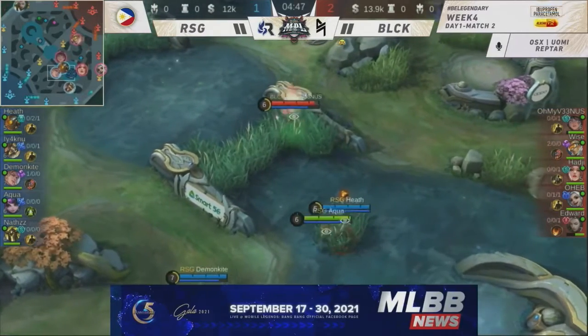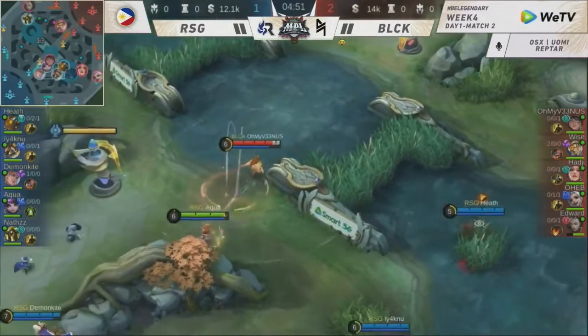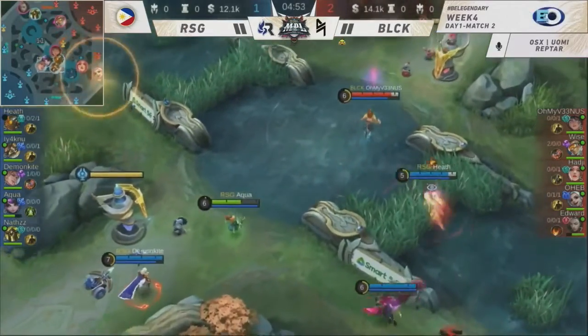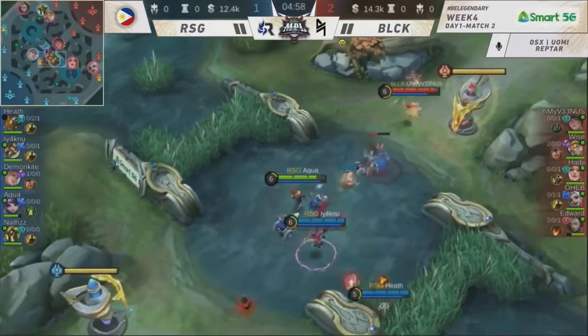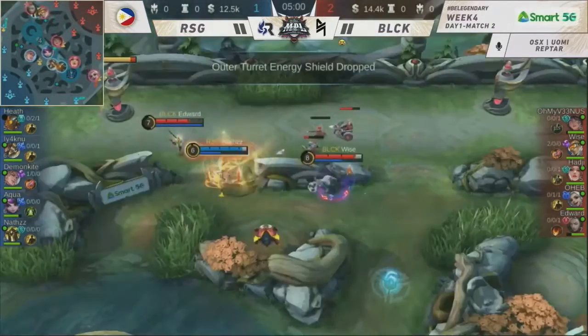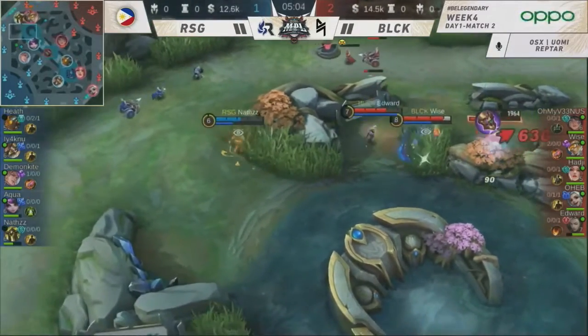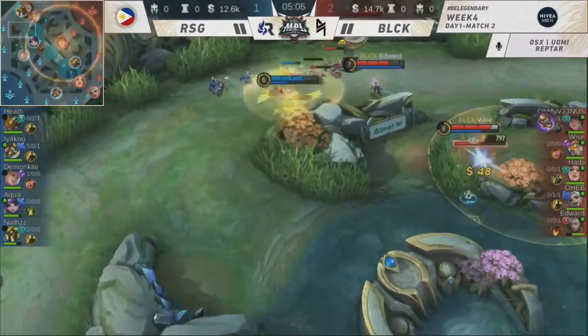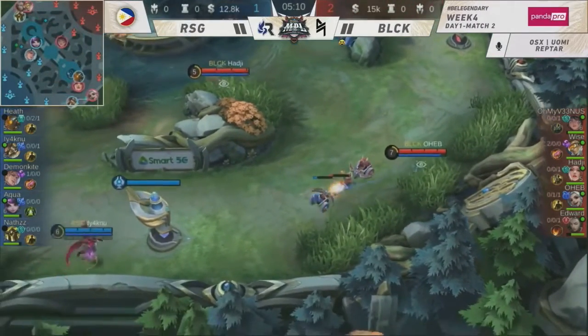2-0 for Weiss — 100% of the kills into the jungler for Blacklist. That's perfect for them. Meanwhile, RSG really needs to find an aggressive move here. Weiss almost getting close. 12.5 gold lead — but Das is going to be in trouble here for Weiss and Edward. Looking at the progress right now, RSG has a slight advantage.